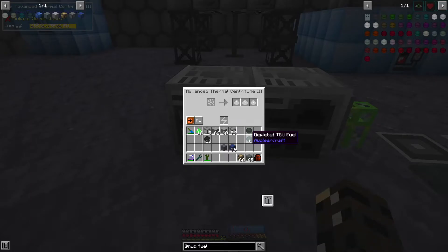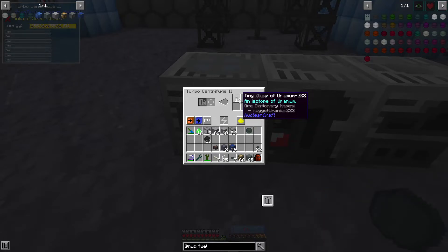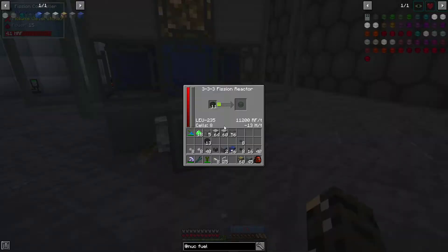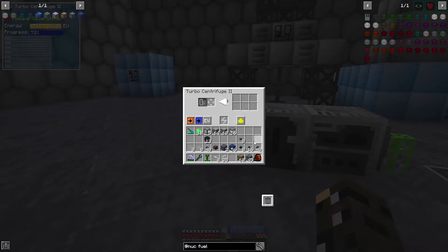Let us centrifuge these down and see what we get. Depleted TBU — which is the thorium — is going to give us a little bit of neptunium and uranium. So we can make more uranium by getting tons of TBU. And if we take the LEU — the low enriched uranium — this is giving us more uranium, neptunium, plutonium, and more plutonium. Once we have enough of it, we'll be able to make more fuel. So it's sort of like: by generating power, we can take the spent fuel, toss it in a centrifuge, and make more fuel. I like that a lot!